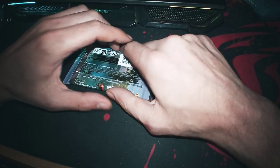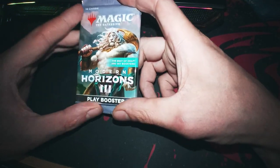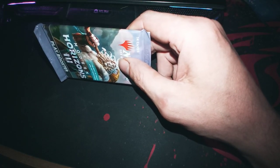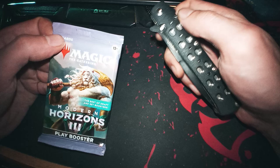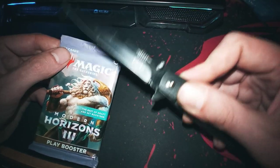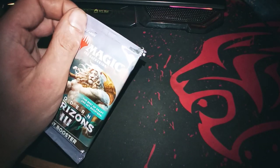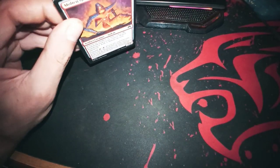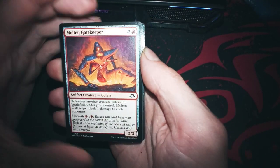Good morning and welcome back to another unboxing. Today we have another Modern Horizons booster — it's the third of nine, maybe I'll check later. Now with the blade, we crack it. It won't come out nice — it's the first time. So we have a Gatekeeper, Molten Gatekeeper.